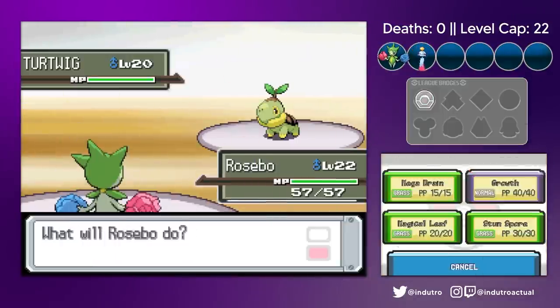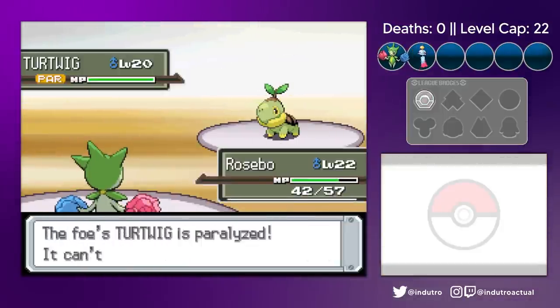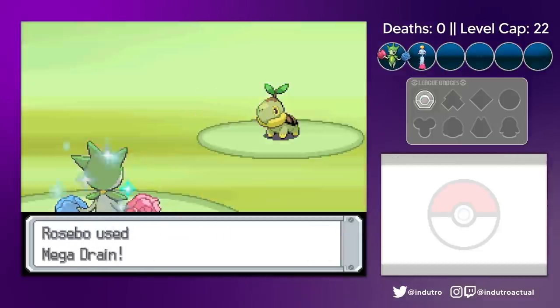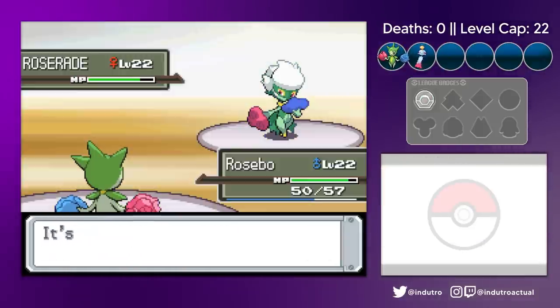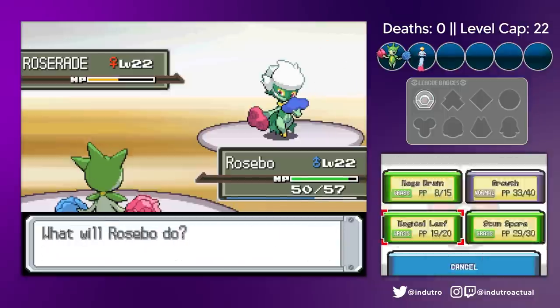At first I thought this Gardenia fight was going to be a lot more difficult, hence why I always kept the Chimecho as a backup, but with Rosebo stacking growths it's quite manageable. None of Gardenia's Pokemon are able to seriously damage Rosebo, and spamming attacks works just fine.